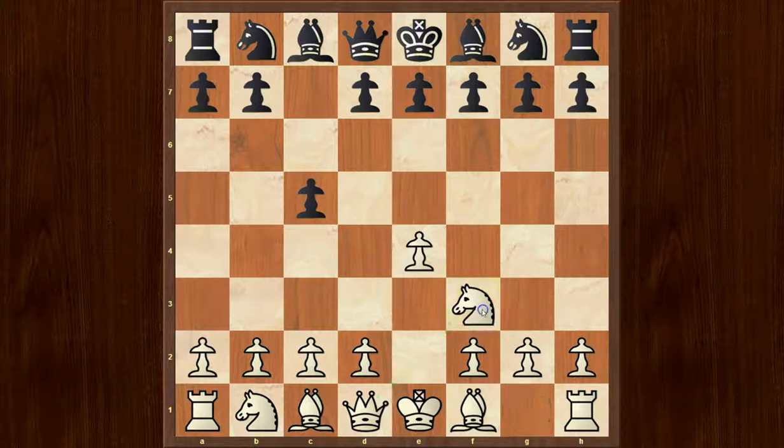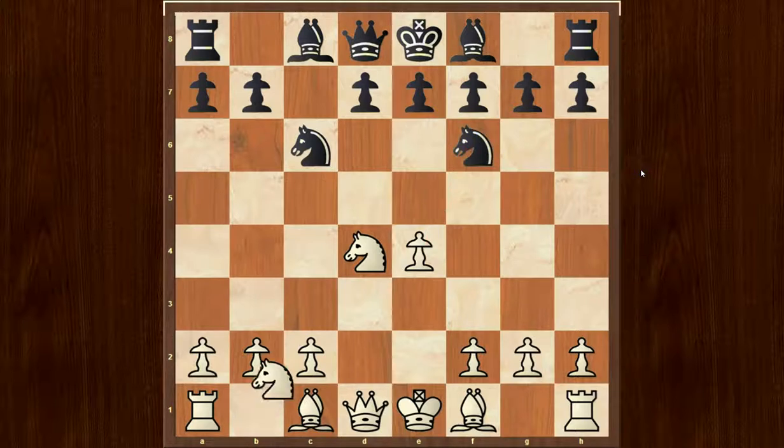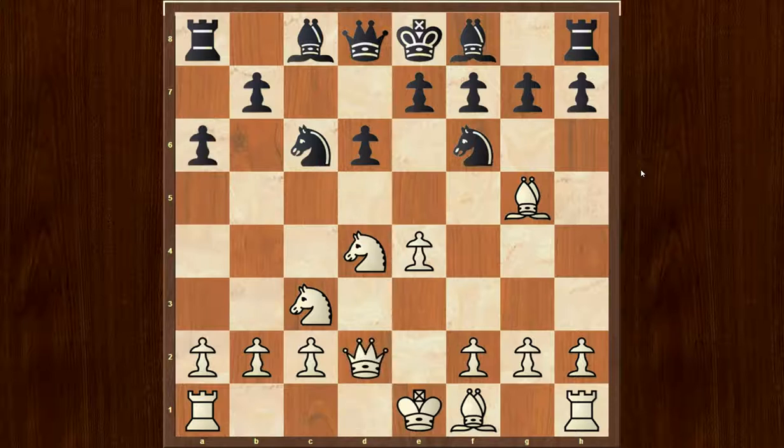Now knight to f3, knight to c6, g4, c takes on d4, knight takes on d4, knight to f6, knight to c3, d6, bishop to g5, a6, queen to d2, knight to d7, bishop to a2 and now g6.